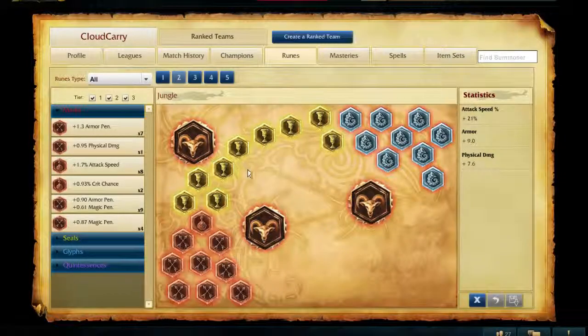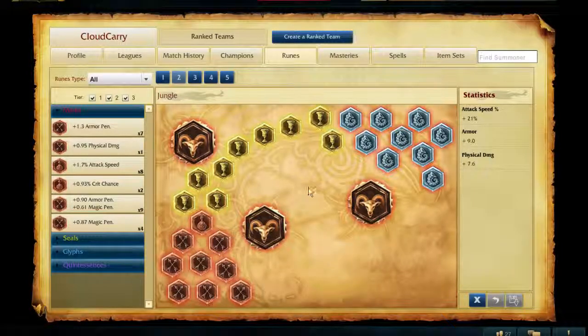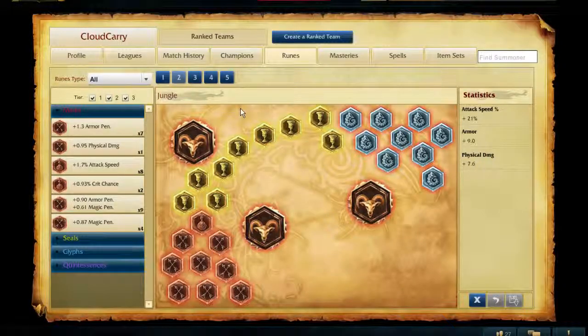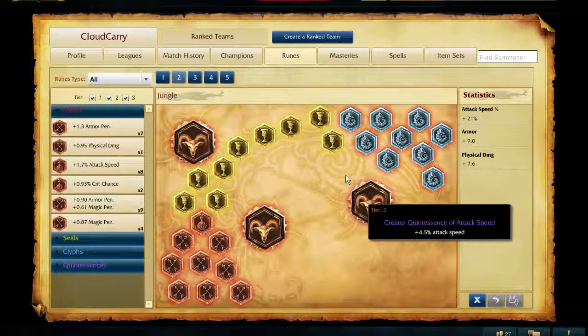This is my generic AP jungler, or just whatever jungler rune page. Get a little bit of flat damage in there. You can run Armor Pen if you want, maybe like five Armor Pen and the rest attack speed. I really don't notice too much of a difference when I run Armor Pen versus attack speed, so I just prefer to run all attack speed and then a little bit of flat damage — most of the reds at least.